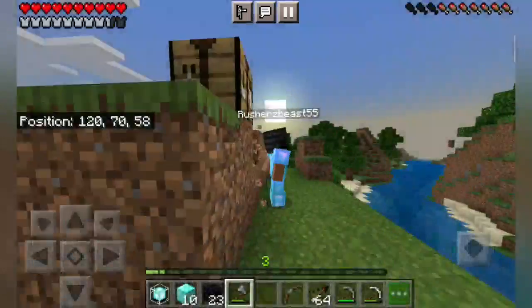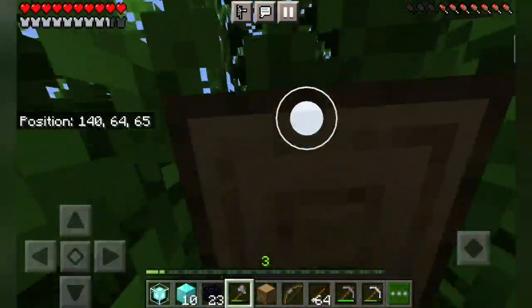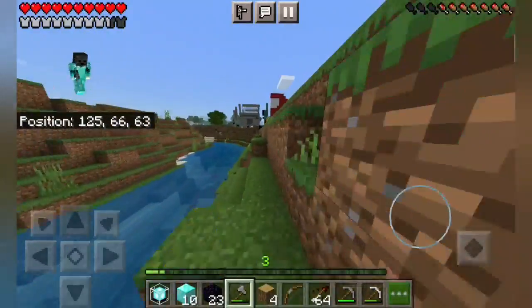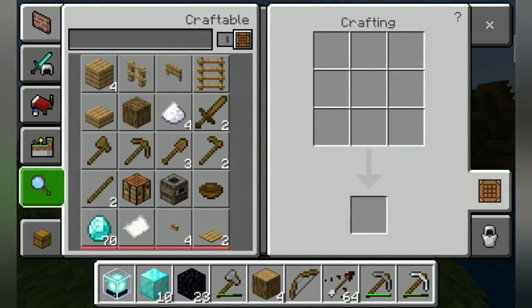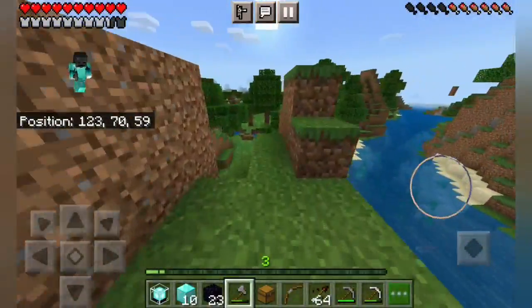Yeah, we need a little bit of wood so let's go collect it. I wish I made a diamond axe but I don't know why I'm not making it. Let's go make a chest. He started following me right when I started the recording. You guys can see all my coordinates.